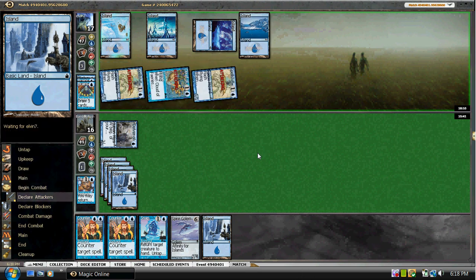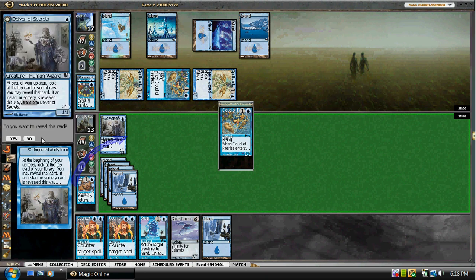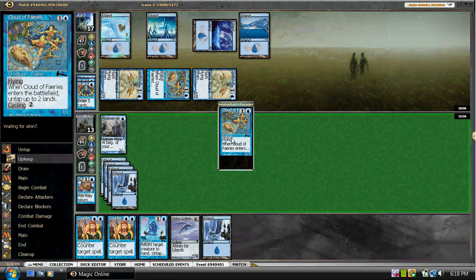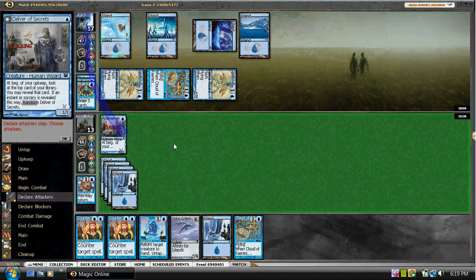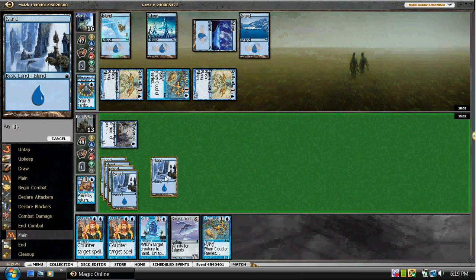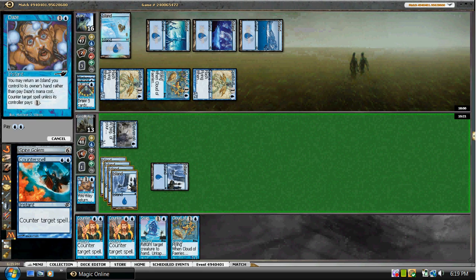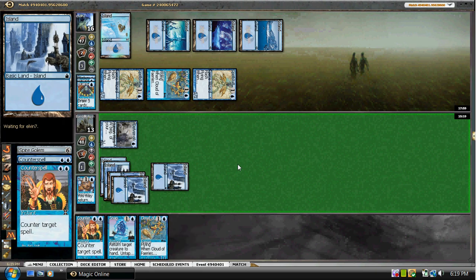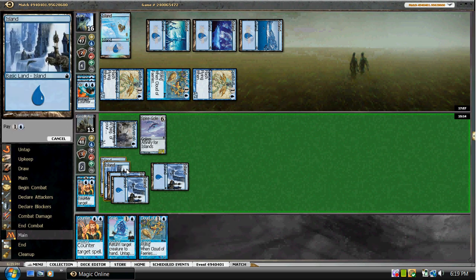He's coming in for three — we're going to 13, not dangerous at all. He's just going to chill. He's probably got Counterspell and Dispel. So we are fine just running out the Golem at this point. If it resolves, I still think we'll try and protect it with double Counterspell rather than the Cloud of Fae. So we just fight this battle — hopefully he doesn't have a Daze. Looks like we're okay, so I think we're going to cast this now.